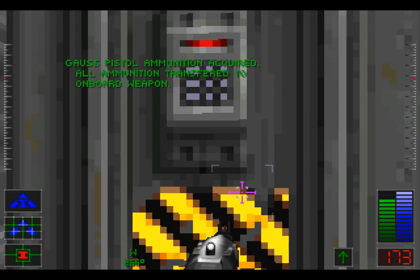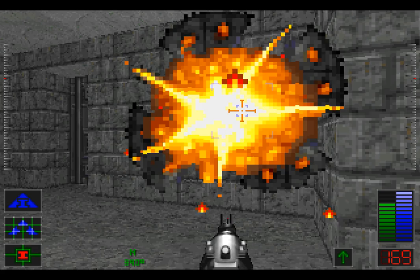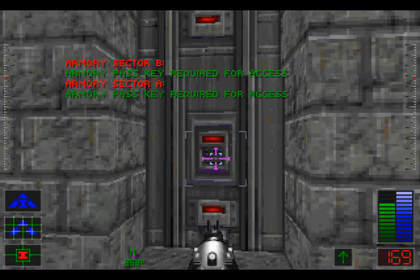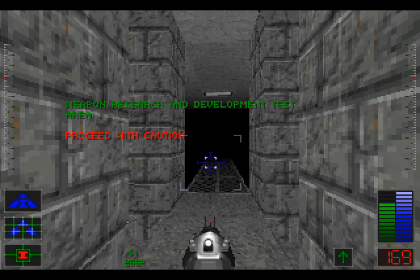And here comes the first mechanical foe — this is a gun ball! It is a ball that has guns in it, and it is very imaginatively named. This is Armoury Sector B and Armoury Sector A. We need the Armoury Pass Key. And in here is the Weapon Research and Development Test Area — we must proceed with caution.